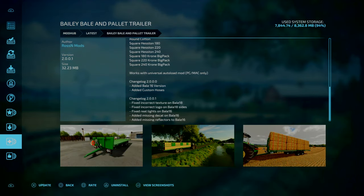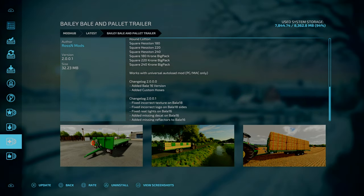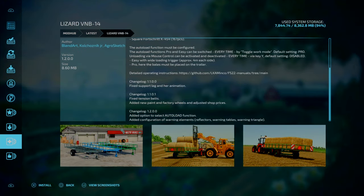Bailey, Bell and Pallet Trainer by Ross and Mods, Changelog 2.0.0.1: fixed incorrect textures on Bell 18, fixed incorrect logo on Bell 18 slides, fixed real lights on Bell 18, added missing decals on Bell 16, and lastly added missing reflectors on Bell 16.